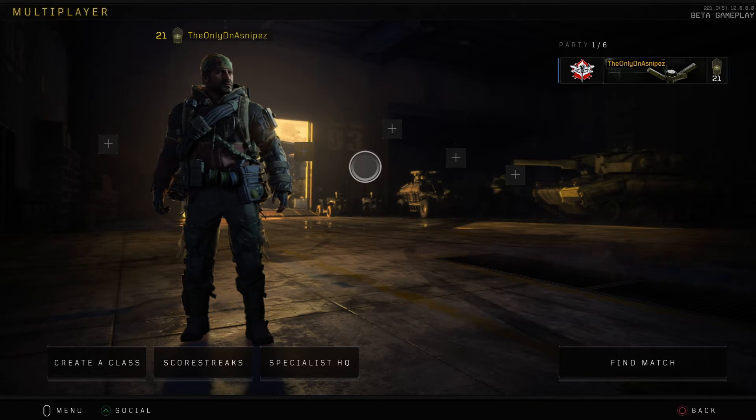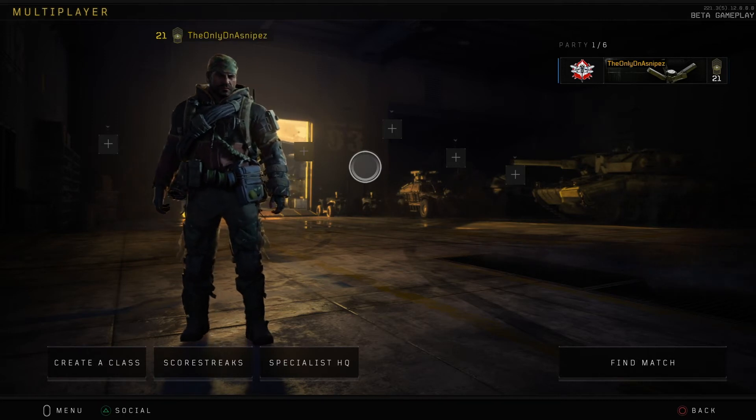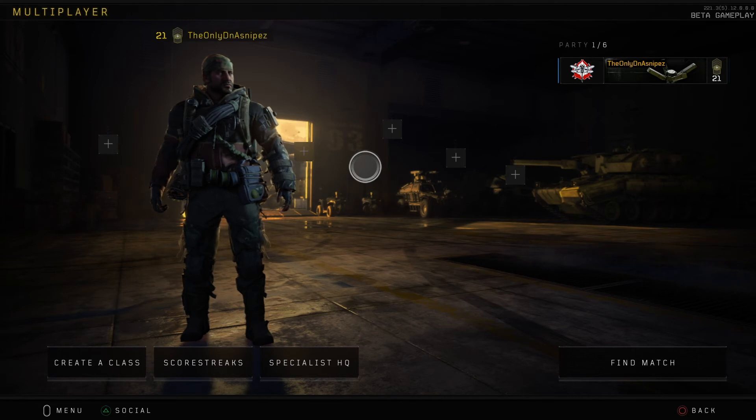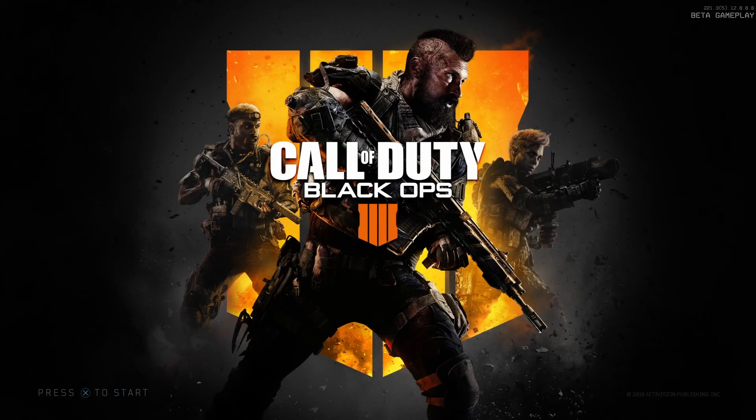A few other things about the Black Ops 4 beta — it's only the first day, so you can't bash on it too bad, and Activision is obviously going to try to fix as much as they can. But the core game by itself is super, super good. Take out all the specialists and everything — the core basic game, the aim, the hit detection, the time to kill is so good. They buffed the time to kill so it takes a little bit longer, and I love the med kit too. Keep all of that in.